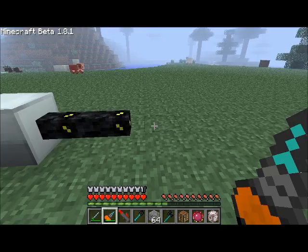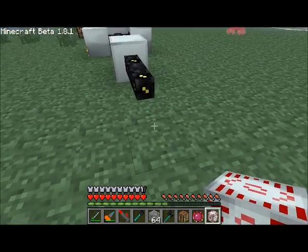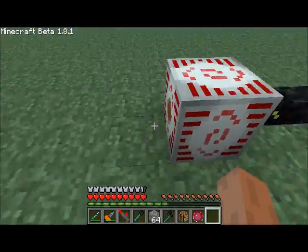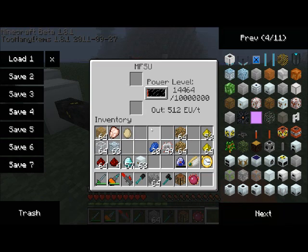The MFSU, just like all other items that store energy, has an output face and five input faces. It's capable of storing ten million energy units. This is a very powerful device, and it outputs high voltage at a rate of 512 energy units per tick.